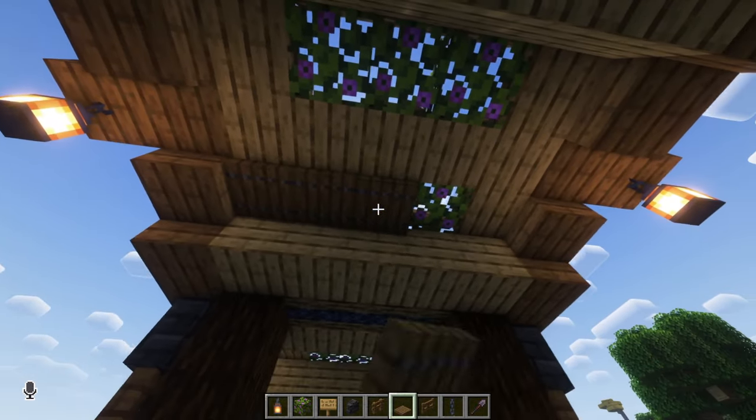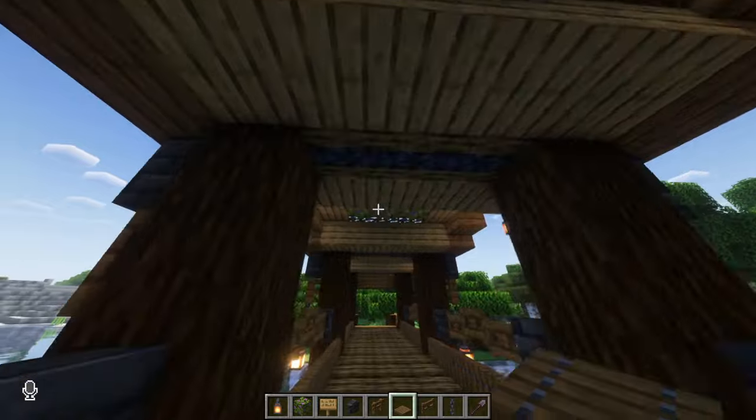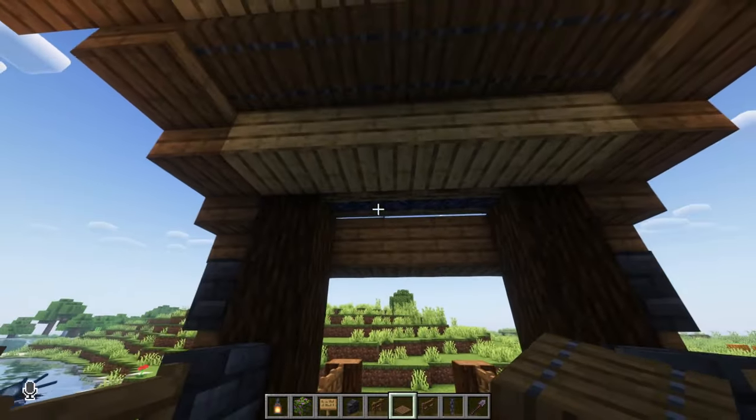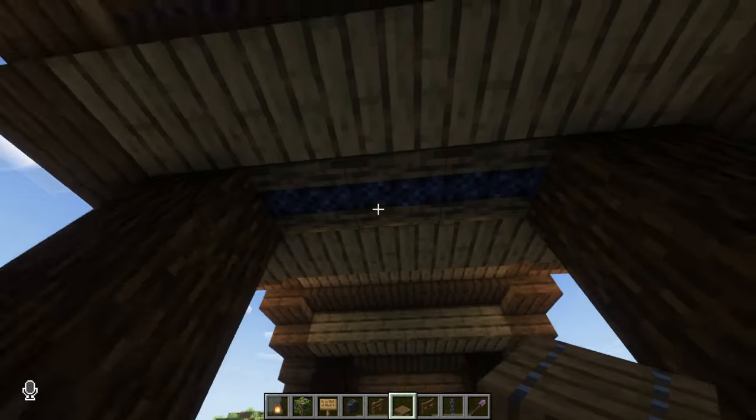Under the roof, just make sure that no leaves are exposed. Line all of this up with trapdoors — this will also make it look a little bit more colorful under here as well. Just so there are no cracks of air right there, you can line up where the campfires are as well.